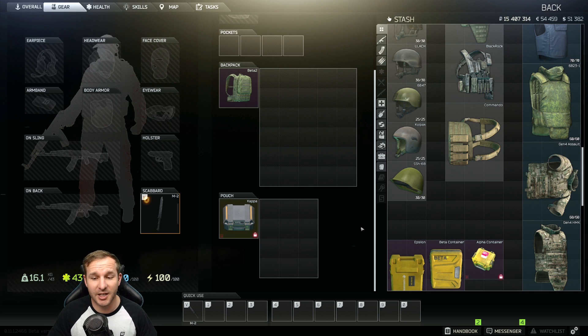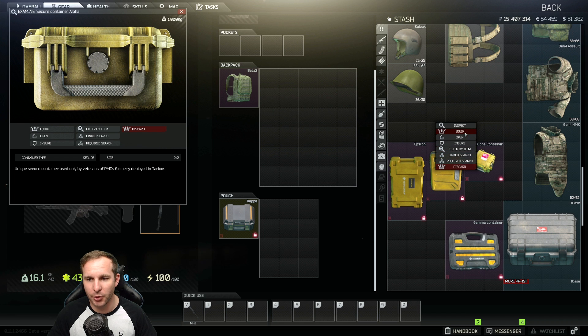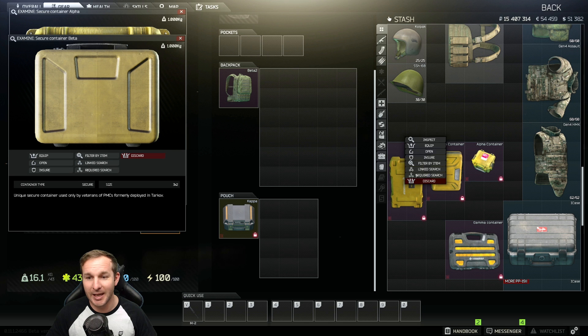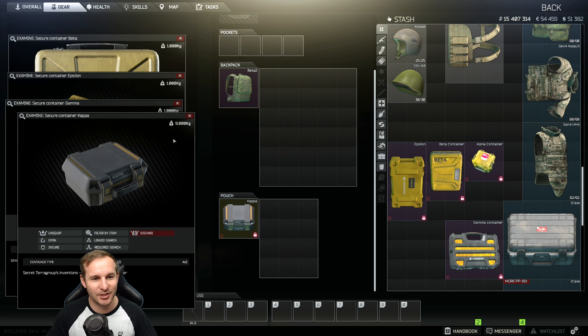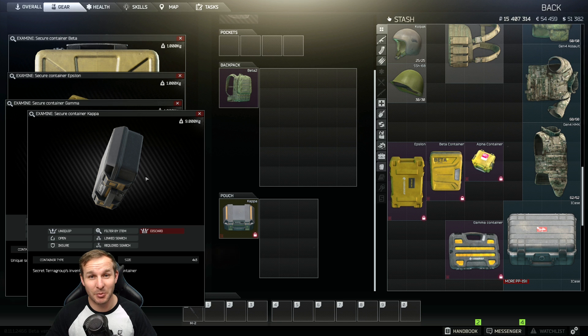Moving over to the weight of the container: if you compare it to all the others — an Alpha is one kilogram, a Beta is one kilogram, an Epsilon is one kilogram, the Gamma container is still one kilogram — why is the Kappa container nine kilograms? It doesn't make sense to me. There's footage of the actual container physically in the world, and you can see it's actually smaller than all the other containers in-game.